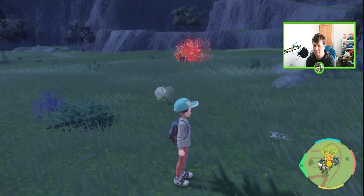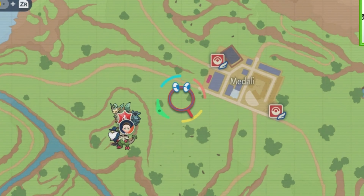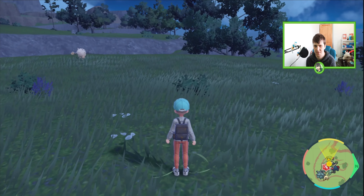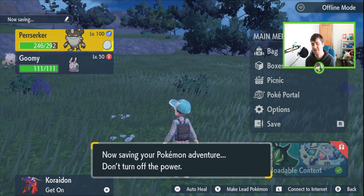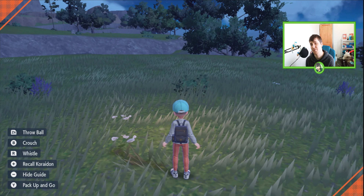Today's video we are over here — that is Medali in the background — and we're just on this little rock cliff. What you want to do is, as always, save your game before we make the sandwich. We are going to be jumping to a picnic and today we're going after Jolteon.